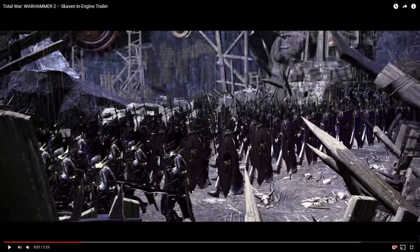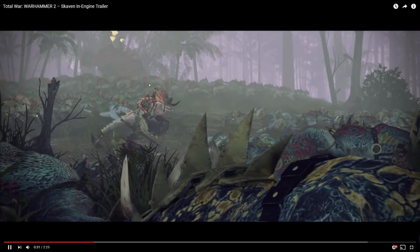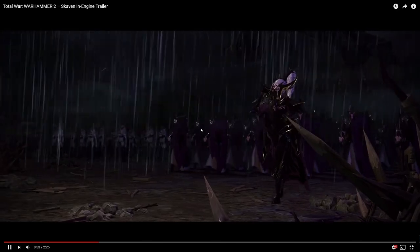Cool thing here too — we see the dark elf corsairs right here and some just normal dark shards. The dark shards are the crossbowmen. We've got some temple guard action, some saurus here, an old blood. Got some witch elves in the back. You can actually see very faintly the harpies when the lighting flashes.